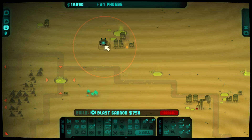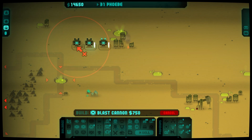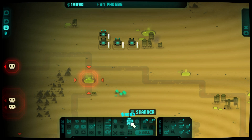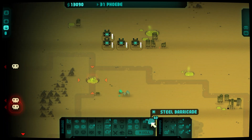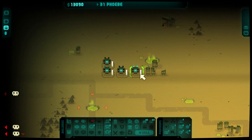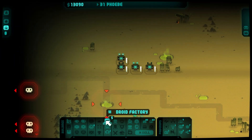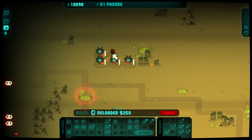I was not ready for them to specifically go out of their way to destroy my defenses. I guess we could make barricades — we got the concrete and we have the steel ones, which I thought I researched. But it didn't say that I did. I am confused.